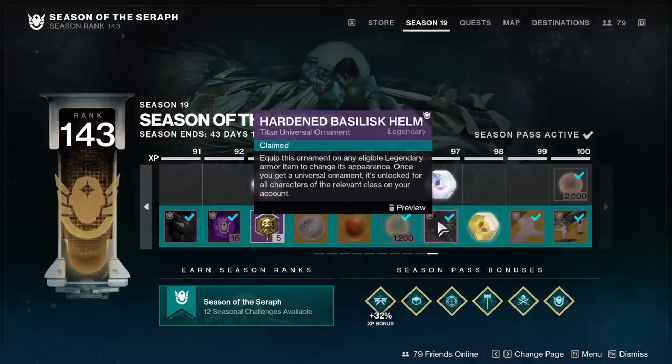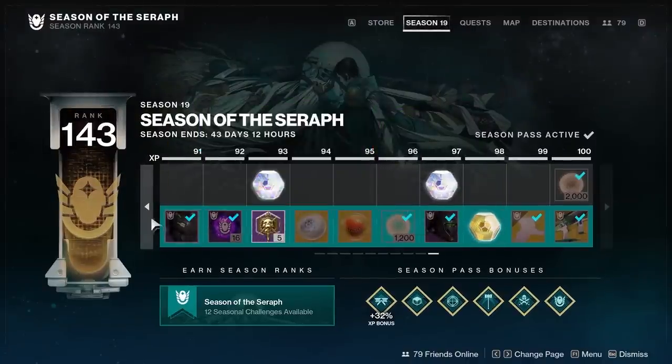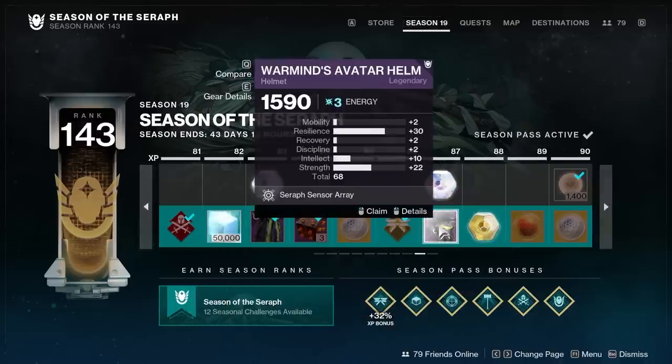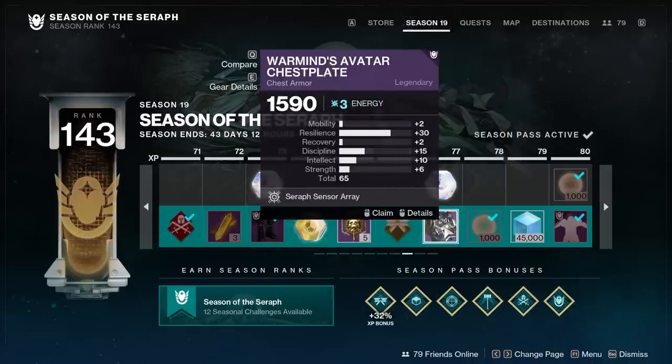Season Pass stuff — be sure to eventually grab everything out of that, especially cosmetics. Be sure to do that on last season's Season Pass as well through Bungie.net if you did not do that. The Season Pass has some pretty high armor rolls, so do not sleep on that gear.